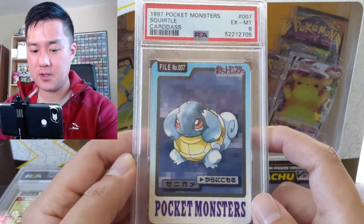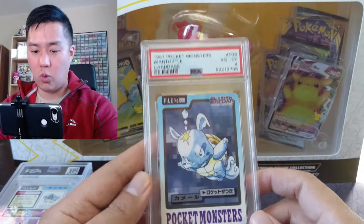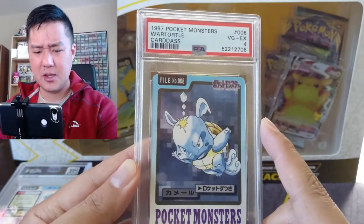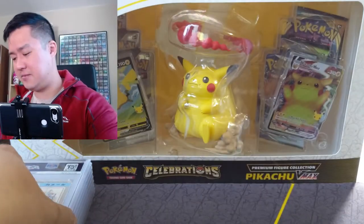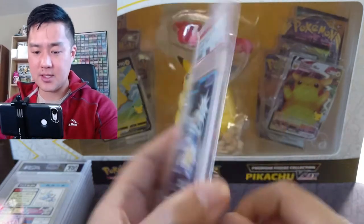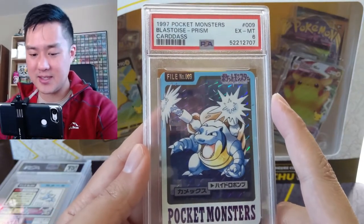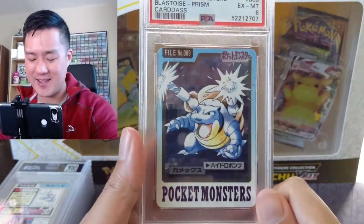Squirtle — very cute, not the best art, we got an excellent mint seven. The Wartortle coming in with a headbutt, getting a four. I'm not sure what those diamond things are — looks like it's showing the headbutt is really hard, like a diamond will bounce off. And then the big boy Blastoise — very unique pose. I like how he's firing those water cannons. His hands look like he's telling himself to attack — like Blastoise use Hydro Pump.